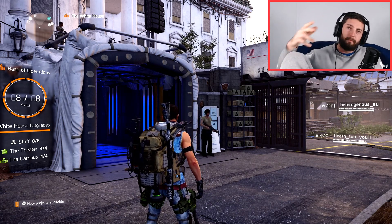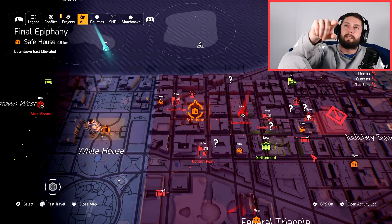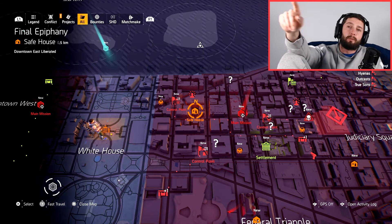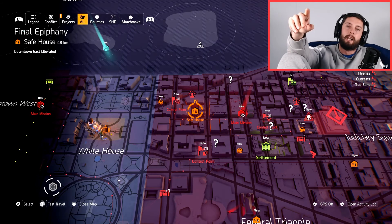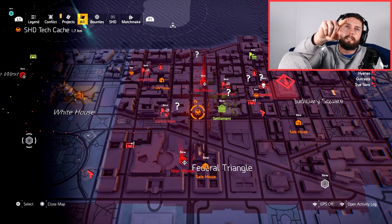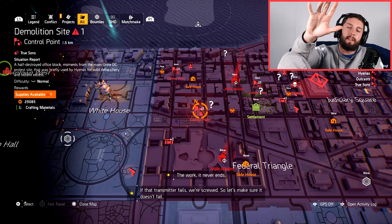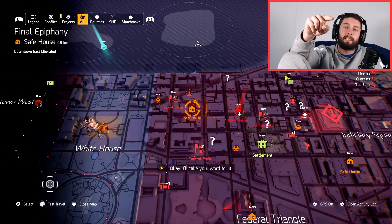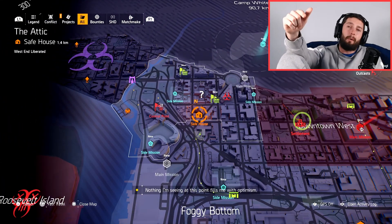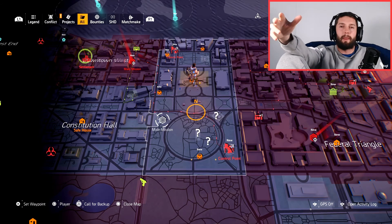What I found was a guide where I went to each of the safe houses, and then off to the right where it says 'Liberation.' All of my safe houses were incomplete because I needed to do the projects in each of them — getting all the SHD tech caches, getting control points, and giving them food, bolts, water, or whatever — like giving them 50 of something, which would then create a bounty. I had to do that for all of them, and once I hit the last one, I finally popped the trophy, which was awesome.